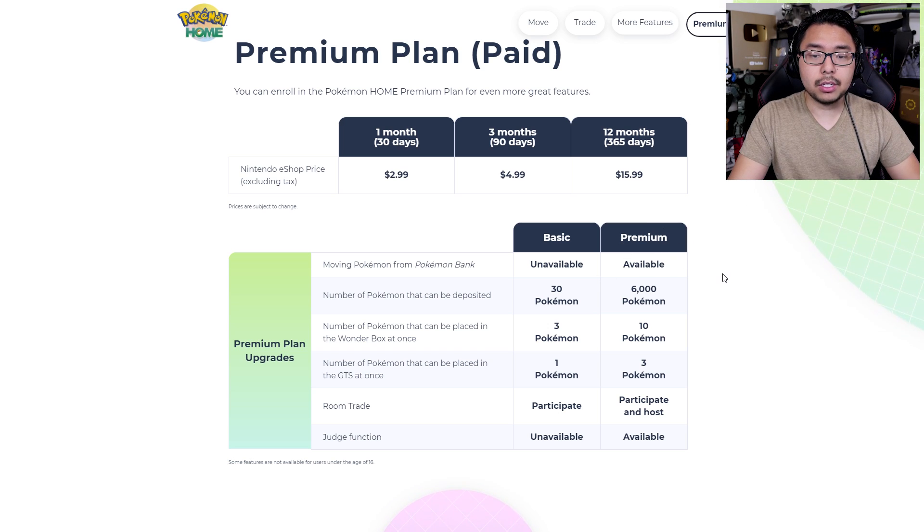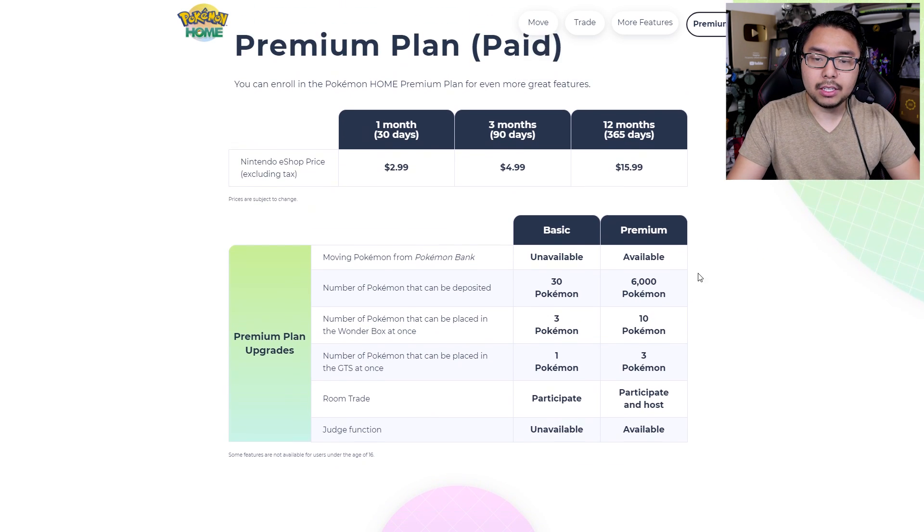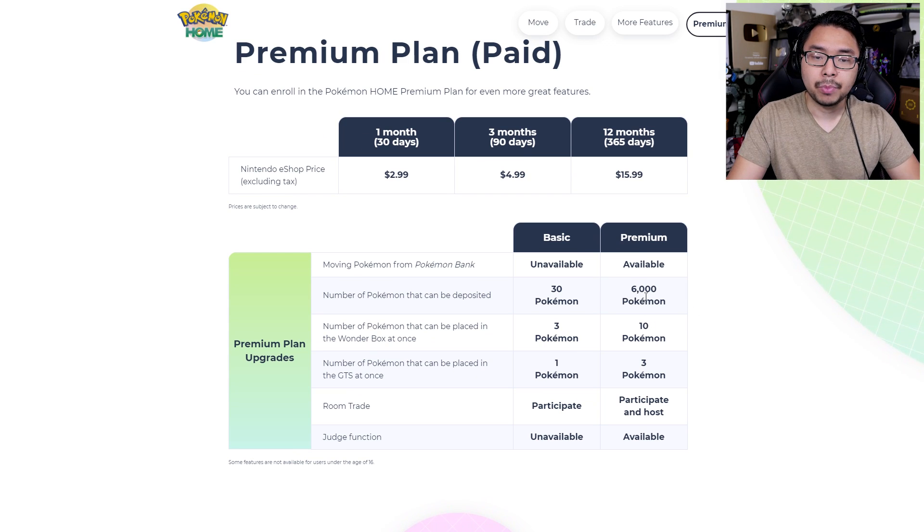For premium, you get the ability to move Pokemon from Pokemon Bank. If you're on the basic plan and you have Pokemon in the bank, you cannot transfer those over to Home. You do need to start shelling out money for Pokemon Home, regardless of whether you're paying $5 a year for Pokemon Bank. For premium, you get 6,000 Pokemon that can be deposited, whereas with the free model of Pokemon Home, you only get to keep 30 Pokemon in storage.